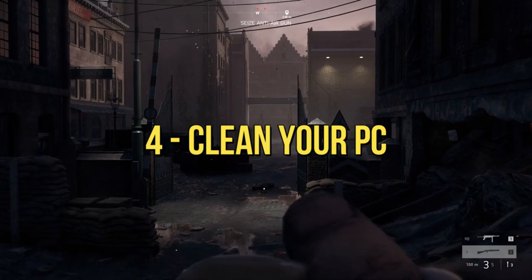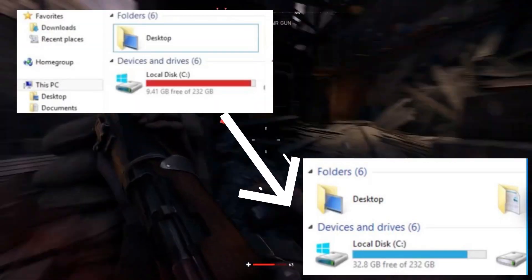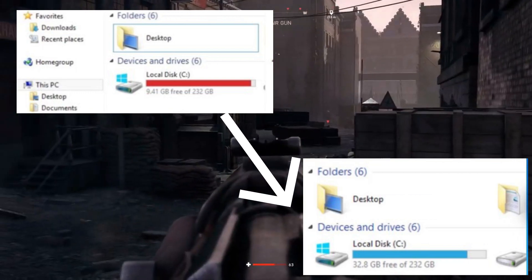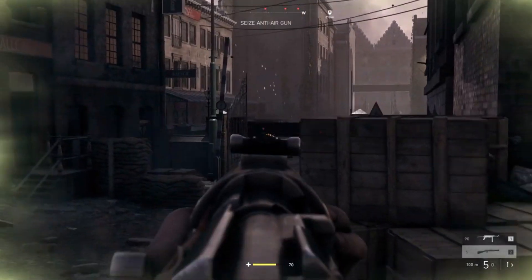If all else fails, let's clean up your system. Identify and delete any suspicious files in Drive C that might be causing conflicts. After the cleanup, restart the client and cross your fingers for a seamless update process.